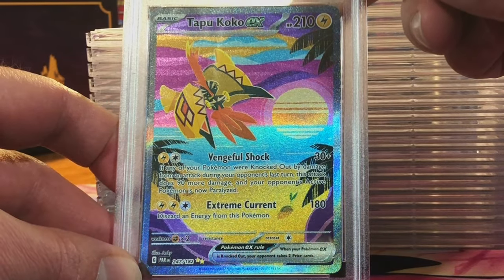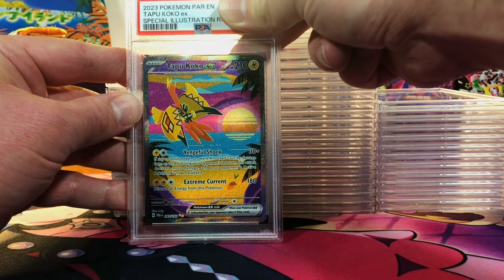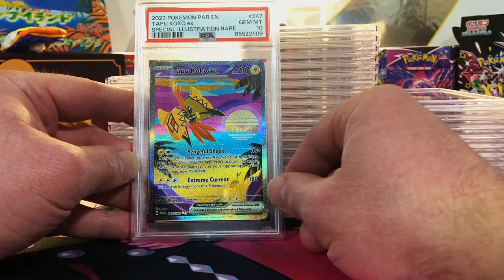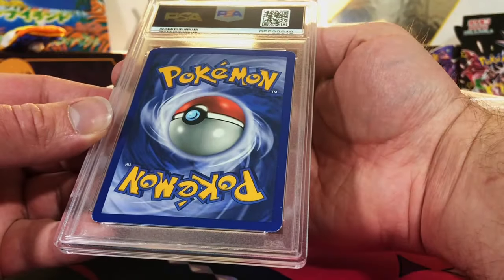Looks great to me — Tapu Koko EX Special Illustration Rare. We're going Gem Mint 10 on this guy. Nice! Man, we are doing so good. Most of these are packed fresh of course.